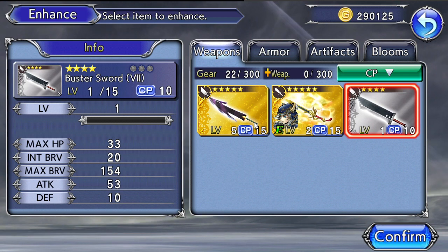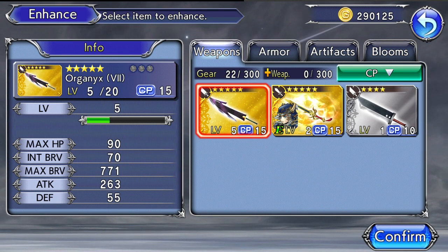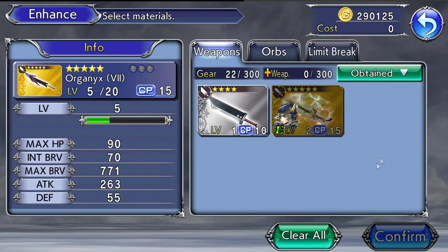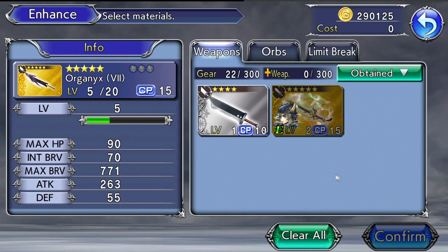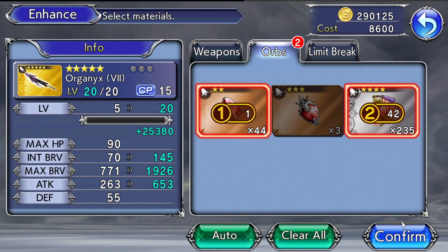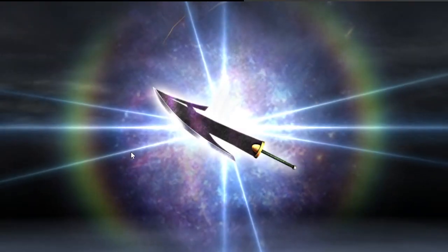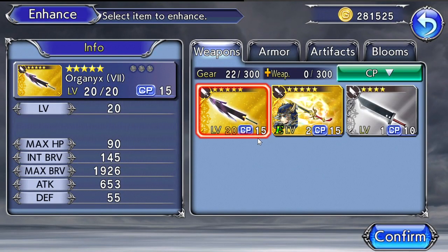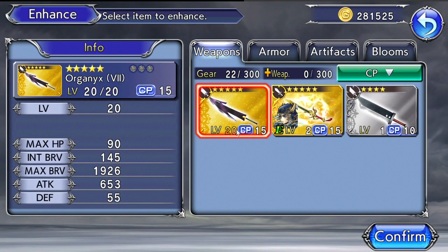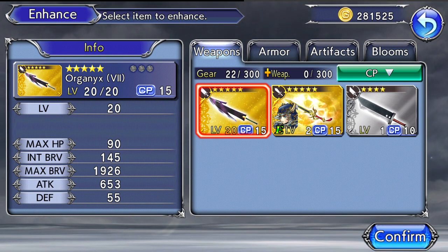One of the novice missions wants you to level up one of Cloud's weapons to level 20. Other than using other weapons as EXP fodder, you can click on the orbs tab, press auto, and it will automatically level up that weapon to its max limit. For a CP15 weapon, the max level is 20. When you get more copies of the weapon, you'll be able to limit break it and raise it even higher.